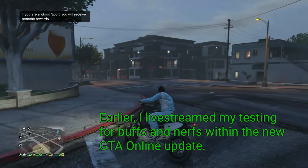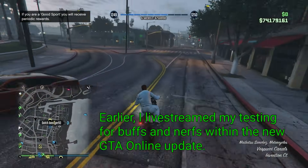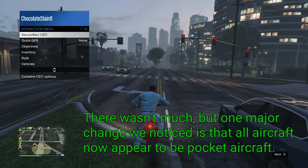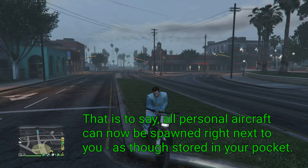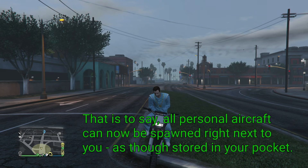Earlier, I live-streamed my testing for buffs and nerfs within the new GTA Online update. There wasn't much, but one major change we noticed is that all aircraft now appear to be pocket aircraft — that is to say, all personal aircraft can now be spawned right next to you, as though stored in your pocket.